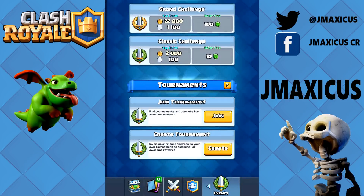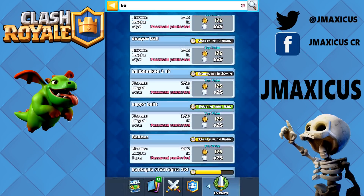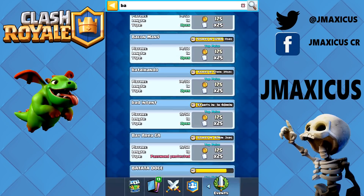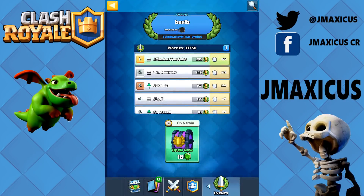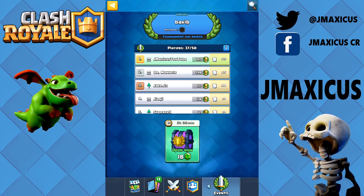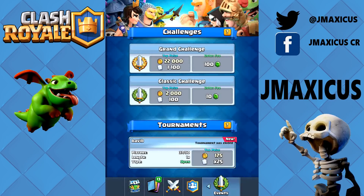My final step, and the one I attribute to a lot of my success, is joining custom tournaments. Custom tournaments don't cost anything and get you experience for tournament standard cards needed for Supercell's challenges. I go into the tournaments tab, type two letters — usually 'ba' — and look for tournaments that are not password protected and have the most participants, as more participants means more cards and gold from the chest. Custom tournaments are also a great way to find out what deck works for you.